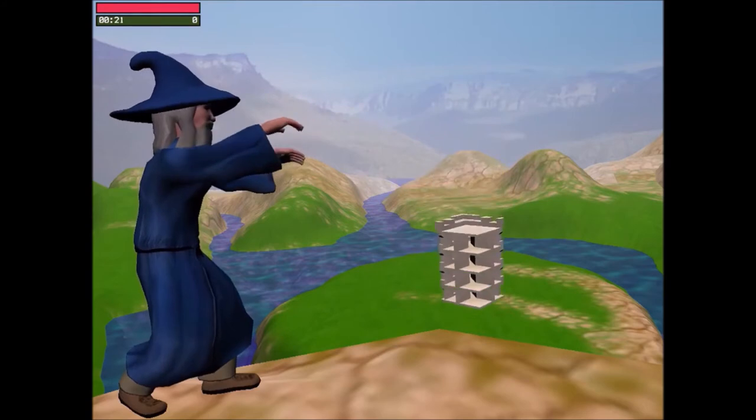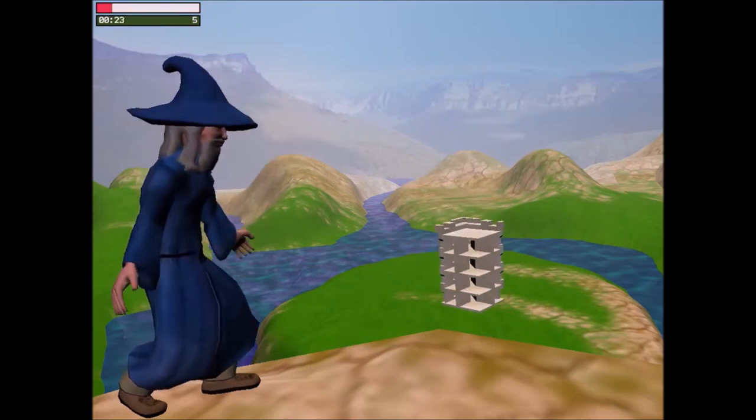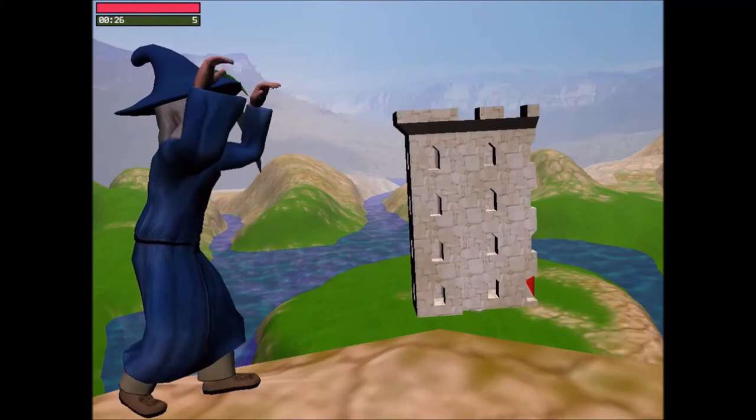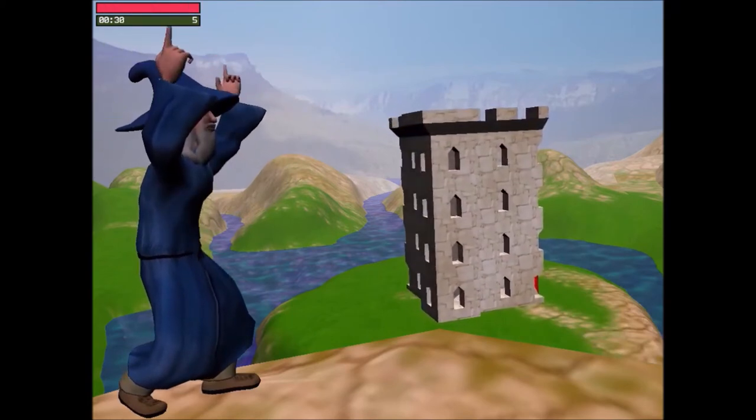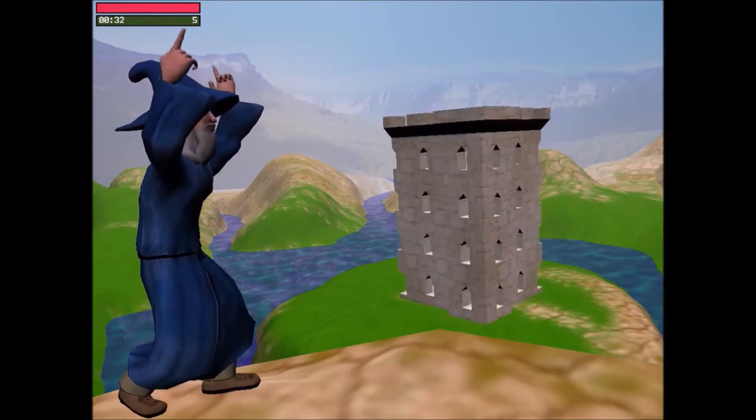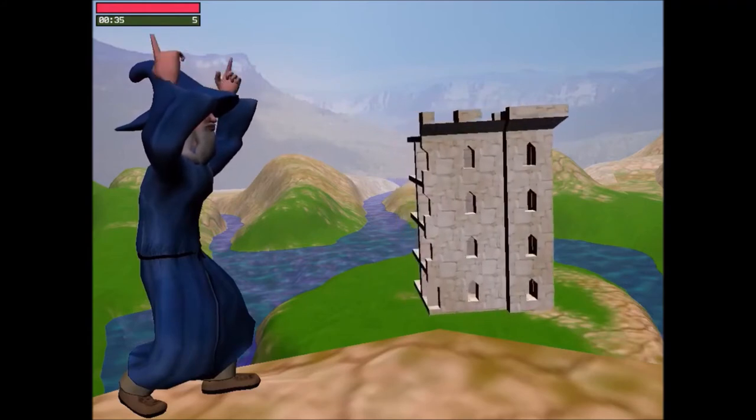These include palms up to lift the piece of the castle, pointing up, pointing forward, rolling his fist, steady palm up, steady fist up, and steady fist down.